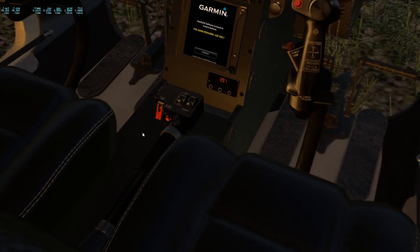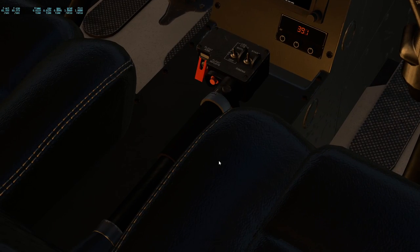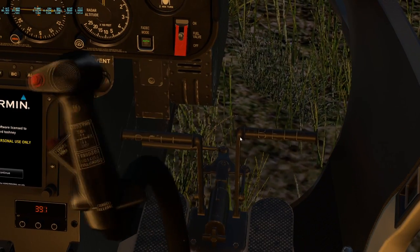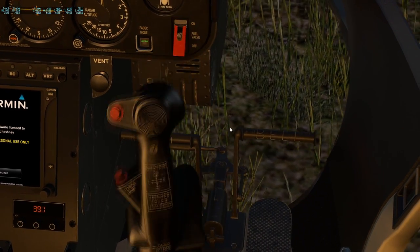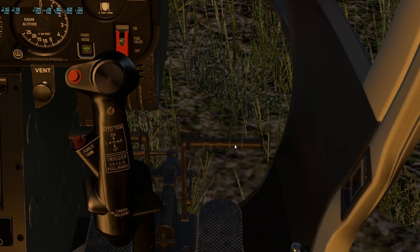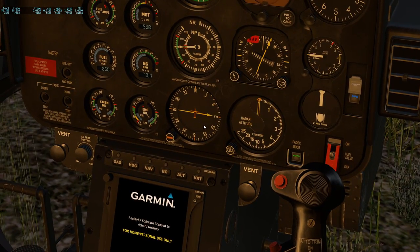Looking at the controls: the collective goes up to increase, down to decrease. The cyclic gives us left, right, forwards, and back. The anti-torque pedals are down here — right and left. One important thing to point out: the control inputs you need for a helicopter are far smaller than you would expect.